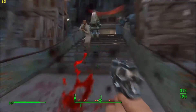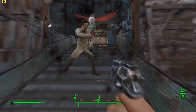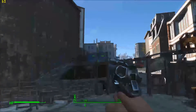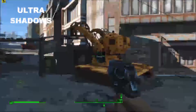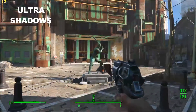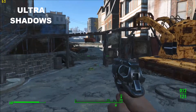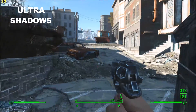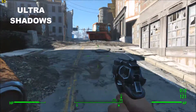What I want to do now is show you a comparison between normal high shadows and ultra shadows. Just a note: this is everything running on Ultra. I'm in the city just outside Diamond City — that's the entrance where you see the statue — and I'm going to run through the city just to show you what sort of shadow differences there are.